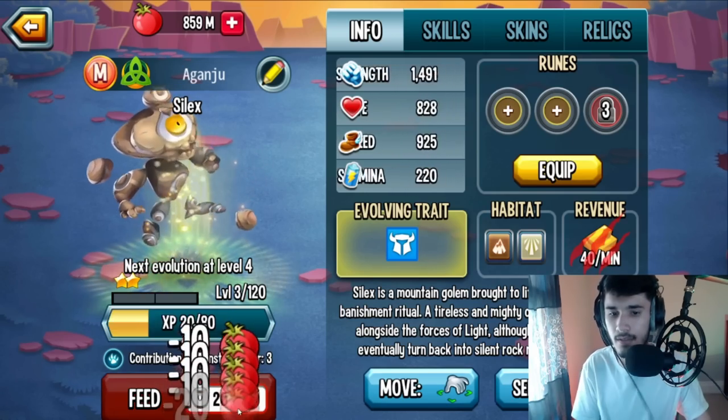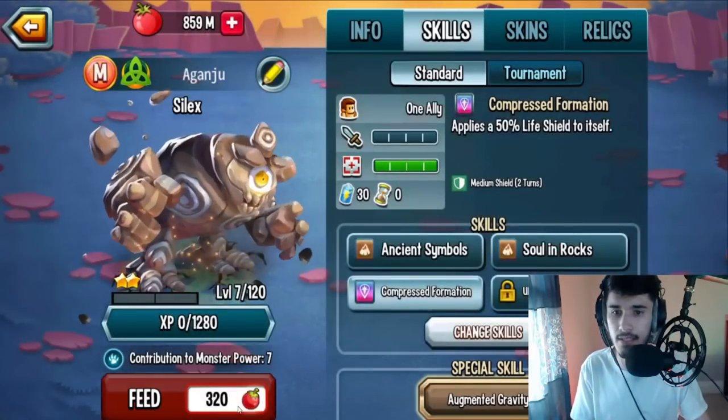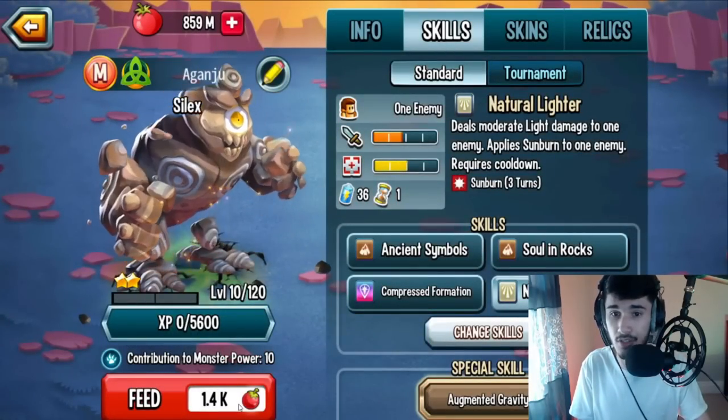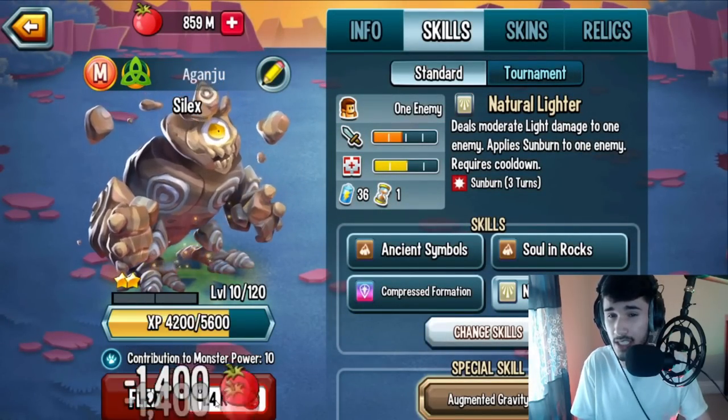He has another 50% life shield, so he has a life shield. He also comes with a torture skill, which is interesting. Let's see what else he has in terms of skills once we get him up to Level 120.